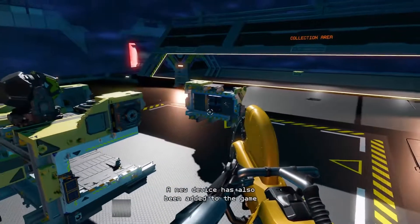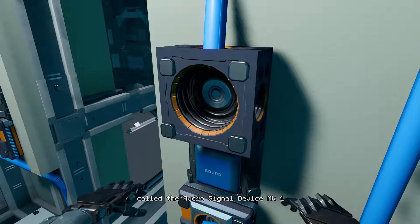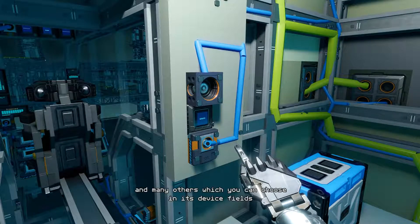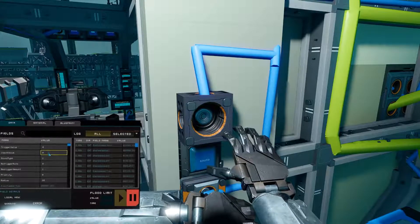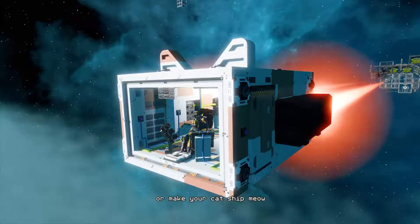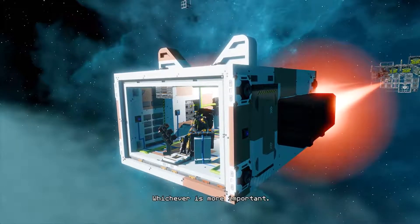A new device has also been added to the game called the Audio Signal Device Mark 1. You can use the Audio Signal Device to produce all kinds of different sounds, which you can choose in its device fields. You can then use the device to, for example, make an alarm system in your ship or make your catship meow, whichever is more important.